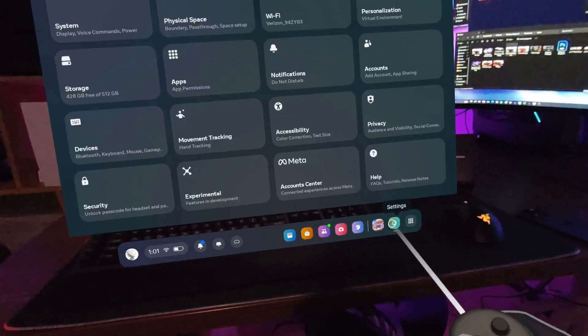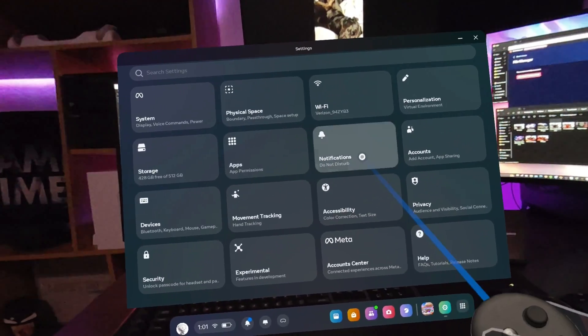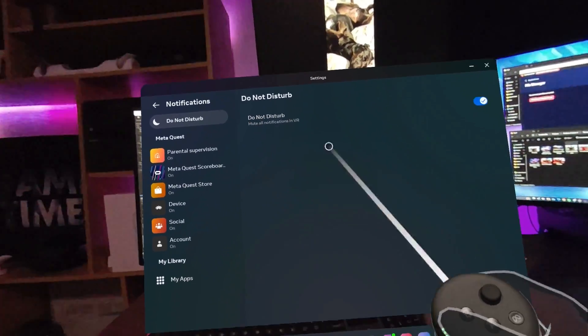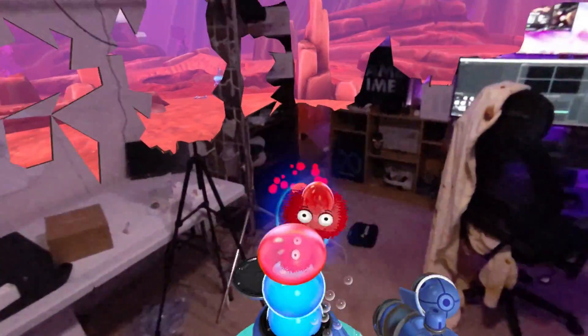Another setting I highly recommend you toggle on is Do Not Disturb. By default, the Quest OS will notify you of messages, game updates, and any other change on the headset with a chime and a little pop-up at the bottom of the screen. In immersive situations, this can be a major distraction and completely pull you out of whatever you're experiencing.